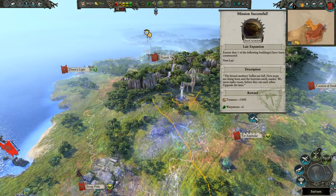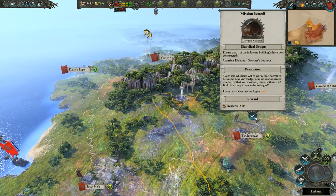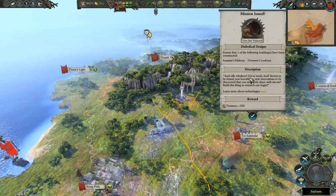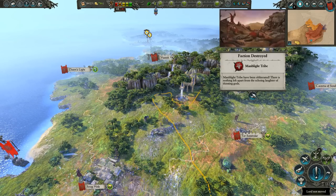Look at that — another war happening for it at the Fortress of Dawn. We've completed one mission. We have a new one: Diabolical Designs. Ensure that one of the following buildings have been constructed — a hideout for either the assassins or overseers. Secrets to be found; new knowledge, new innovations to be discovered. Build this thing so research can begin. Yeah, I do need that. The Man Blight tribe is now gone.